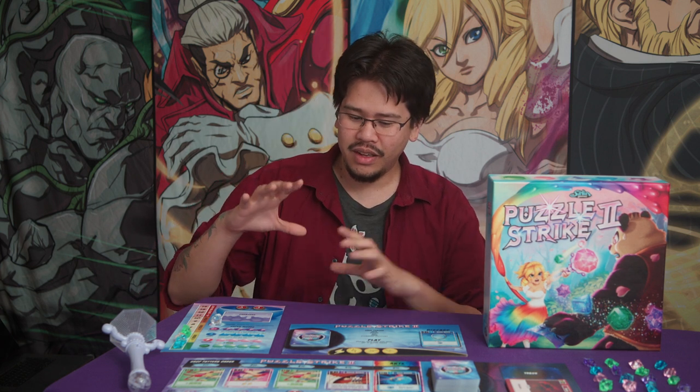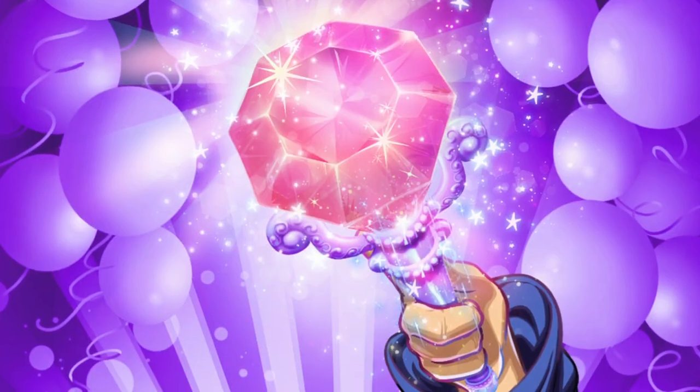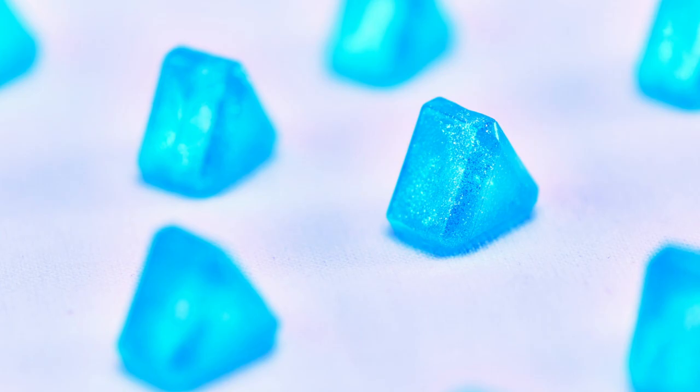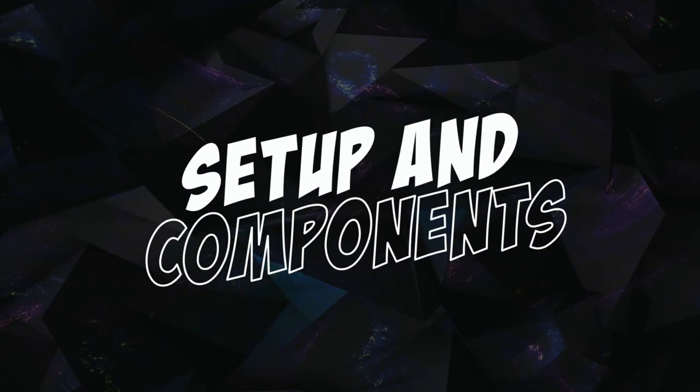Most of the components look pretty good, but there are a couple of things that will be different in the final version. For example, the scepter will look different, the gems will be much more colorblind friendly — they'll have different individual shapes and sparkles that'll look really cool. But with that out of the way, let's go through how to set this up for your first game.